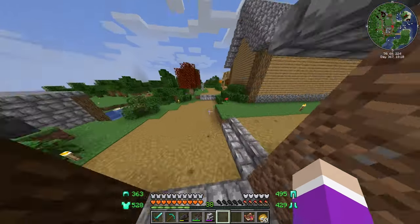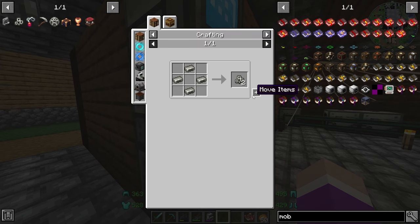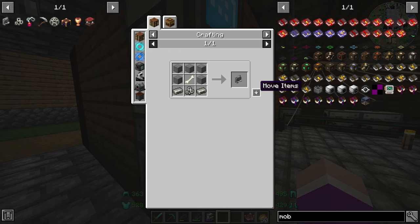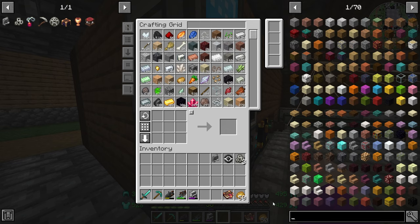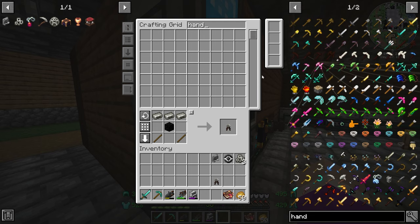Yes, there is stuff we can get while we're waiting. We need a pewter inlay — I'm going to make four of these. We're also going to need a necrotic focus, which is what holds our amulet and allows us to make our sanguine gem. I need another brazier, which requires blocks of coal. We're also going to need a stone hand — we need six of these hands.